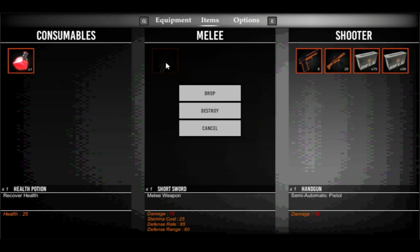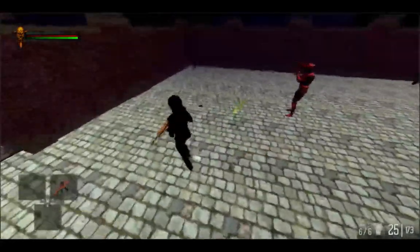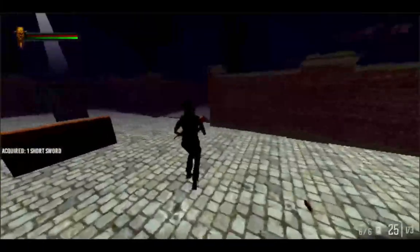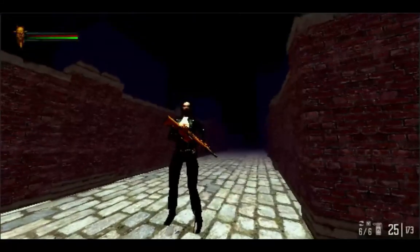We're using health to heal up after getting damaged. I'm going to drop a melee item just so you can see what happens when you drop an item — it just becomes another pick-up item. And that's basically it so far. I'm going to continue to keep working on it, but there's your update guys.